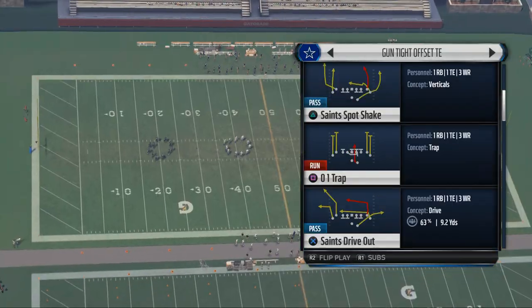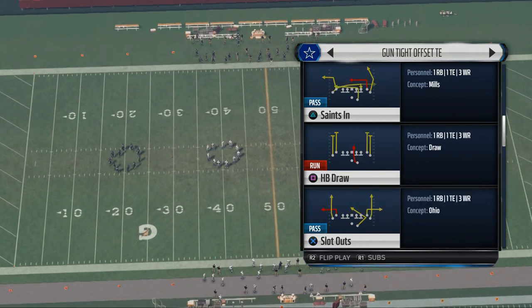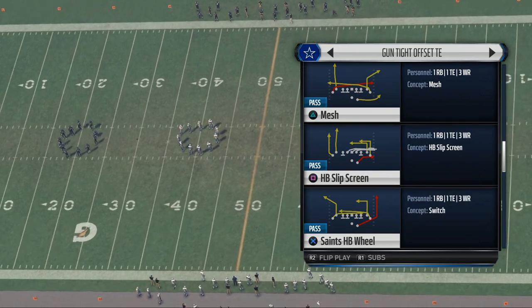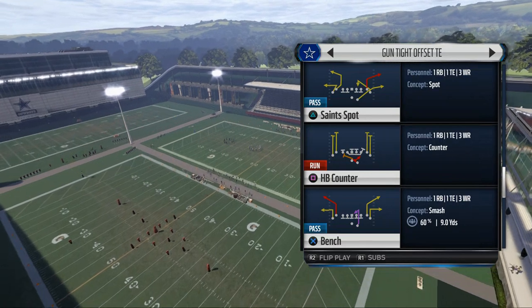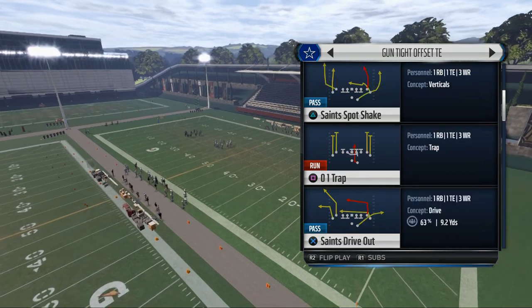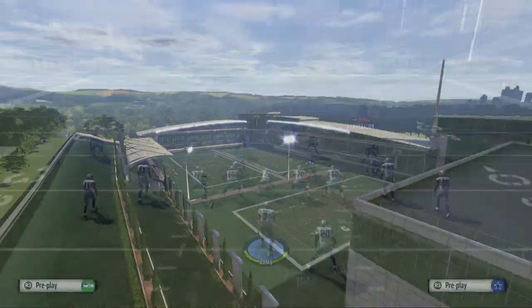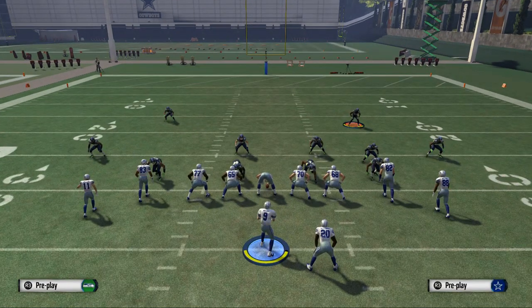So, tight offset tight end. The play we're going to be discussing that I really like for beating man-to-man defense specifically is the Saints halfback wheel, though there are several options here. Most of these plays will do a good job at beating man. But the one play I want to discuss today is the Saints spot shake.